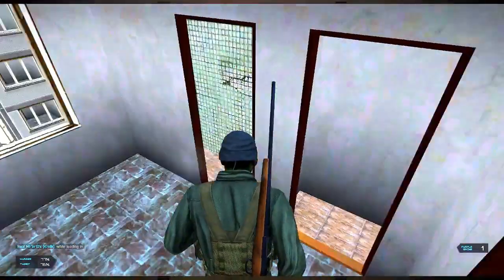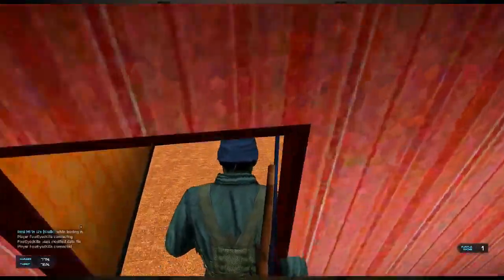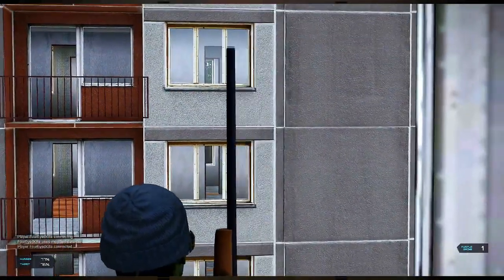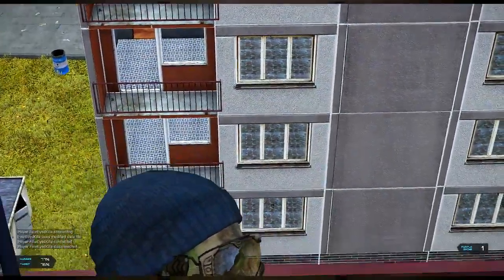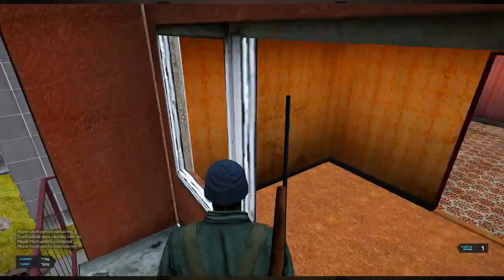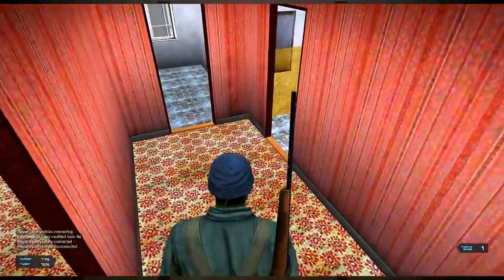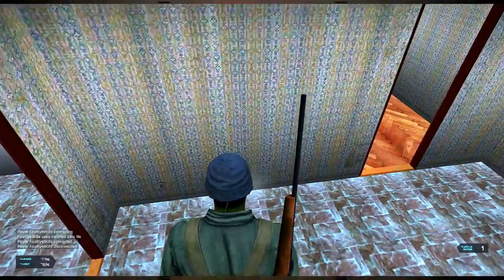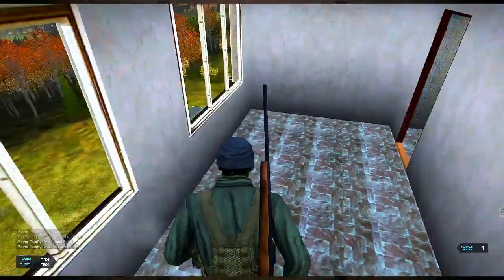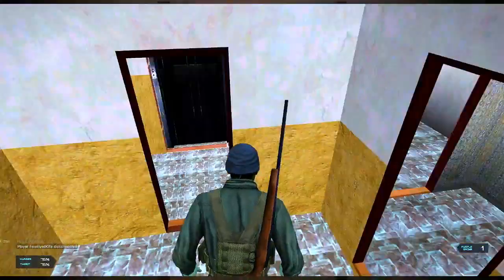How do you get up to the roof? There's no way, is there? I'm not really seeing too much loot on the top floor. I've seen it at the doorway basically.